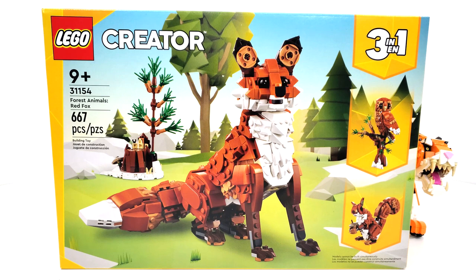The functions they were able to include for this fox — making it sit down and stand up — I really cannot wait to get to that build. Today we're going to be looking at set number 31154, Forest Animals Red Fox.